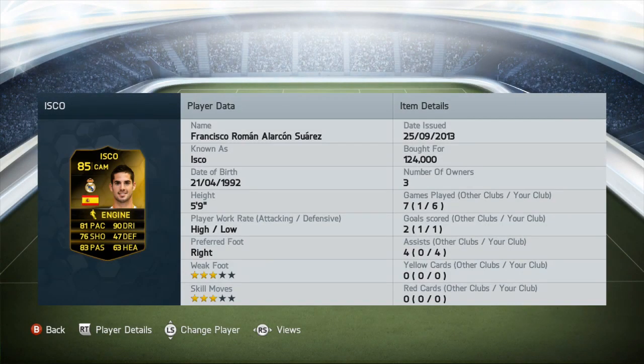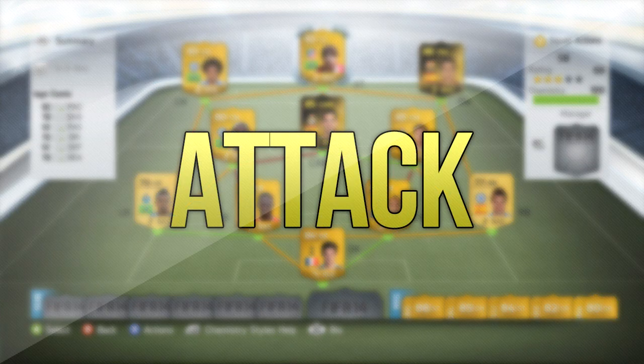Xabi Alonso links up with Inform Isco, one of the main guys in the team, but he was a bit of a disappointment — six games, one goal, four assists. I put the Engine chemistry style on him, improving his pace, passing, and dribbling, but it didn't make too much of a difference.